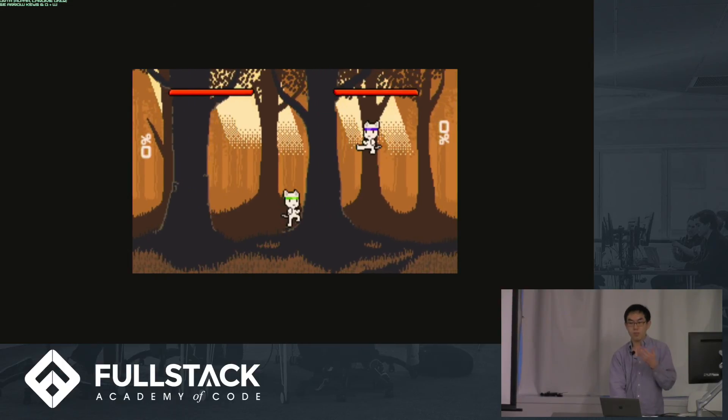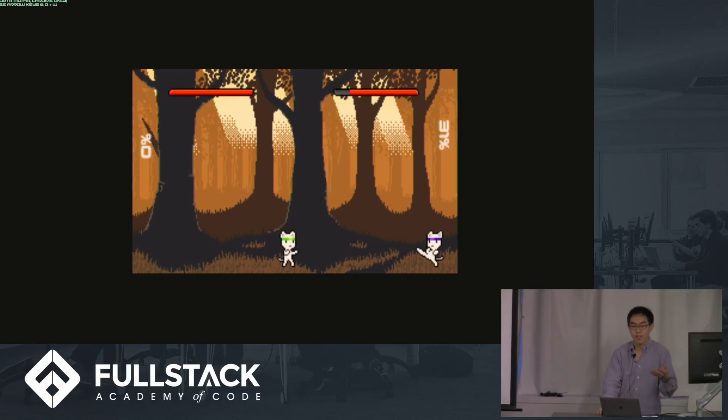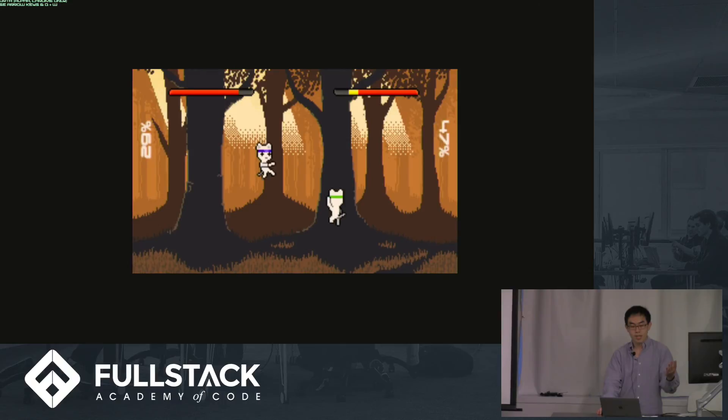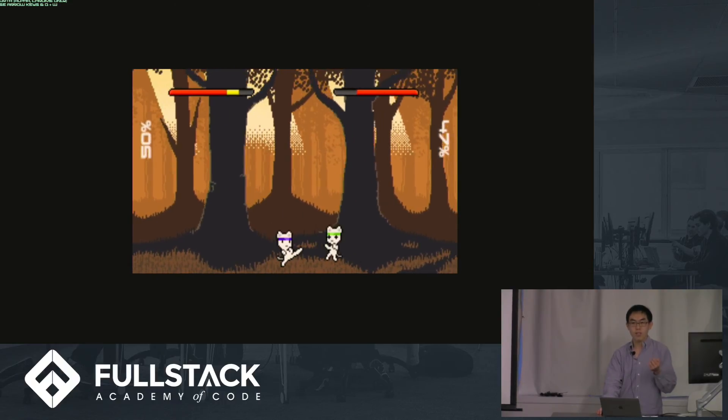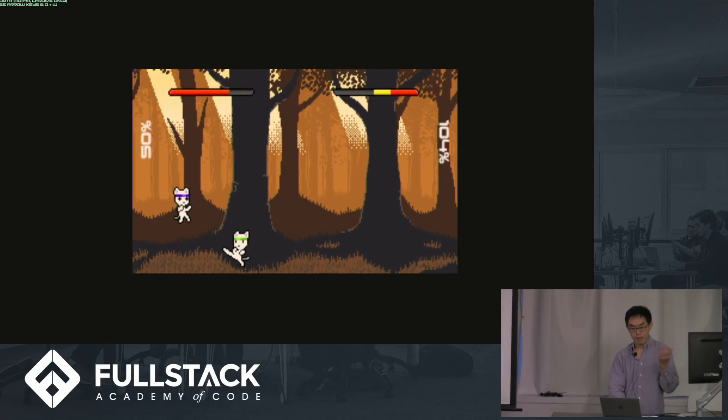The final step is the render step, where the game translates the game state into an image of how the game should look at that point in time. So if a player jumped, this is where the jump is visualized in the image by a horizontal transform of the player's graphics.